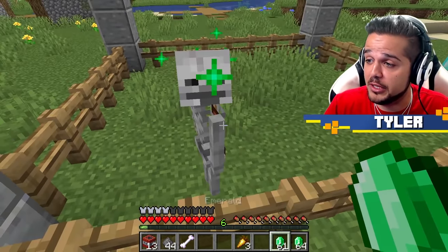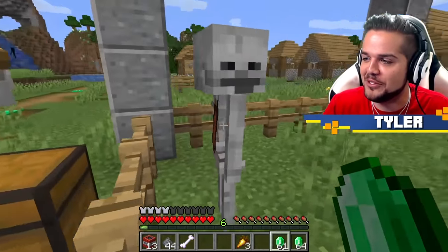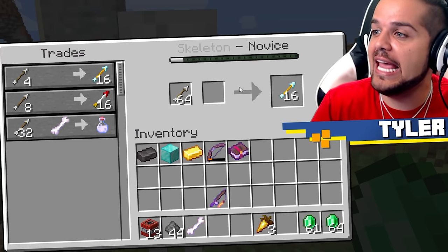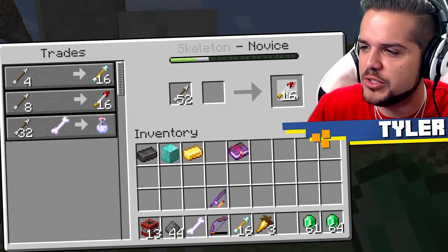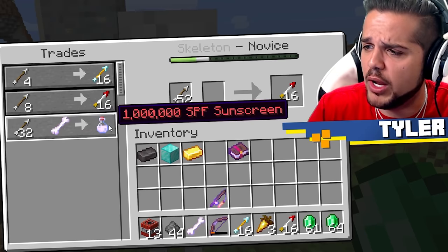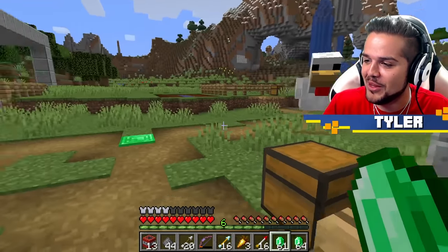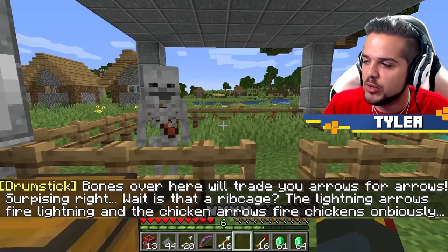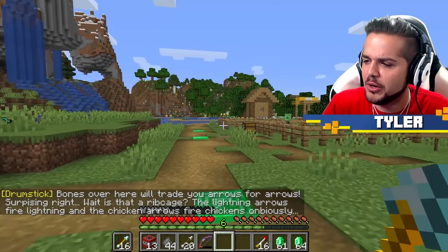We can also turn a skeleton into a villager. He's got a quiver on his back and something to trade. You can trade him arrows to get lightning arrows and also chicken arrows. Then, 32 arrows plus the squeaky dog bone toy for 1 million SPF sunscreen. Bones here will trade you arrows for arrows — the lightning arrows fire lightning and the chicken arrows fire chickens.